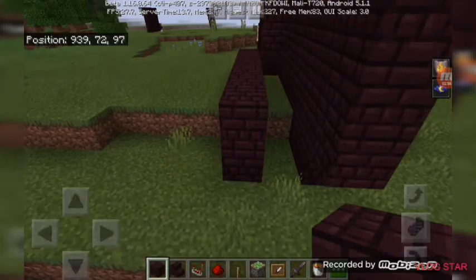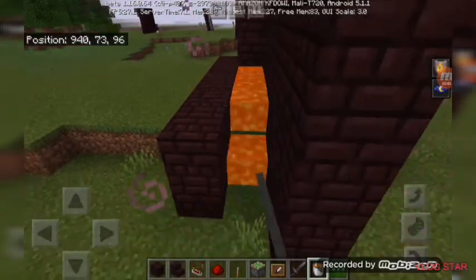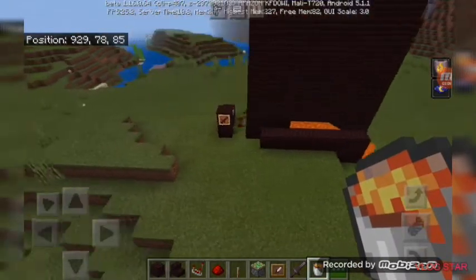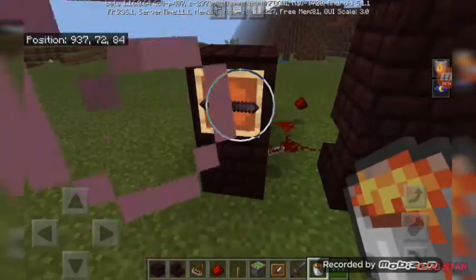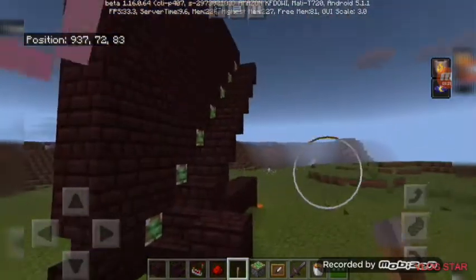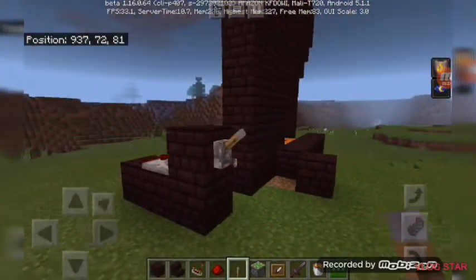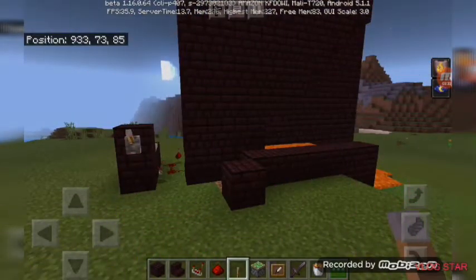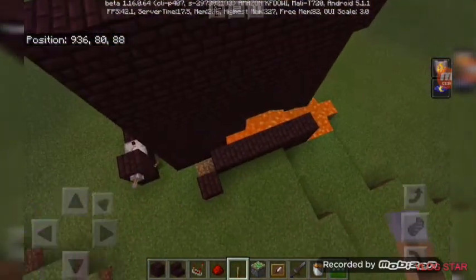This is if you want to put something on your staircase — like if you come back from adventuring and you see someone in your base. If they're going down into your base, you can just pull the lever from the top. I forgot to mention — I started mine from the bottom, but it still works from the top. That's the trolling part.